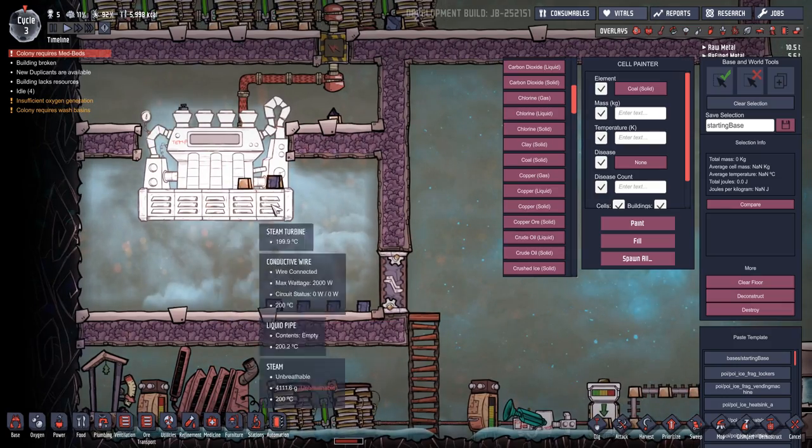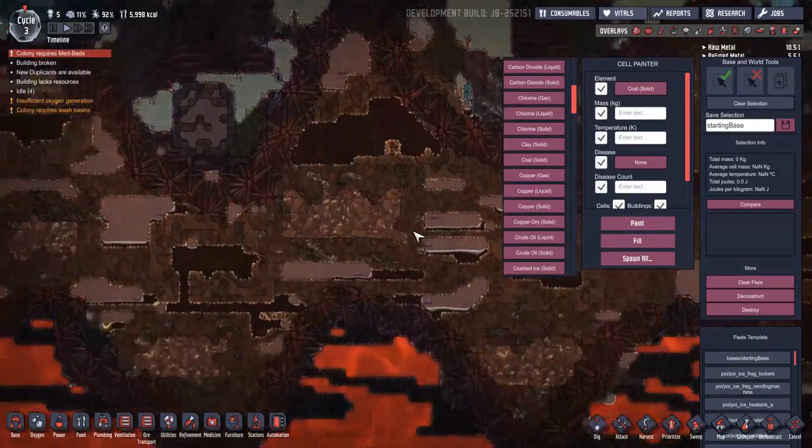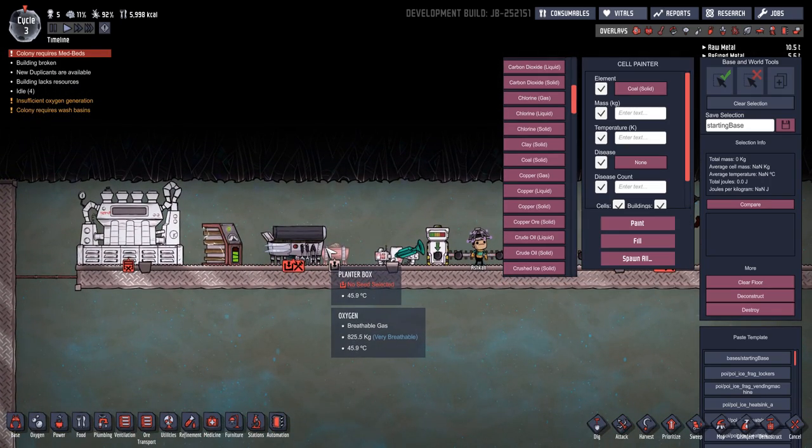Bit glitchy at the moment, but an amazing addition. I think we can have lots of fun with that, particularly down at the bottom of the world — you can start sending water down here to make steam and have one of those going. I think you'll absolutely love it. So that is the first new addition to the game.